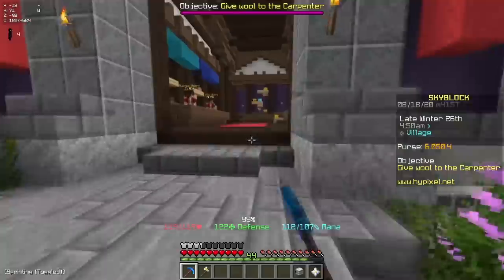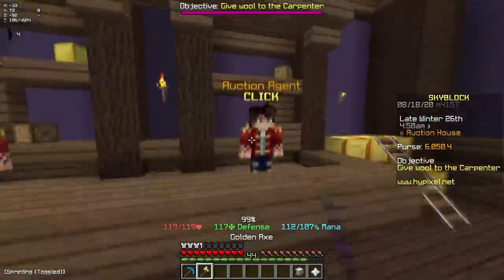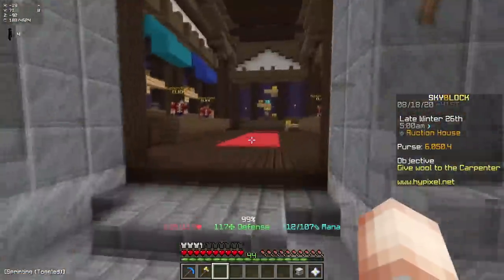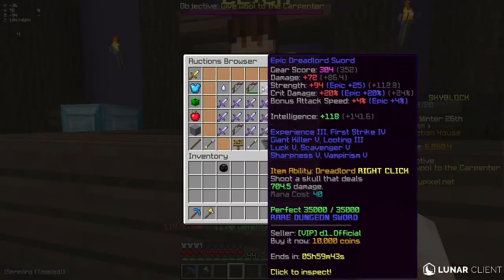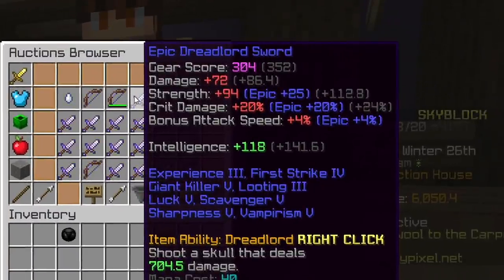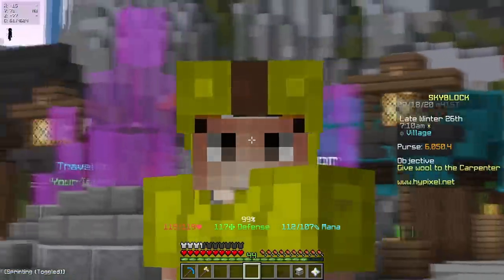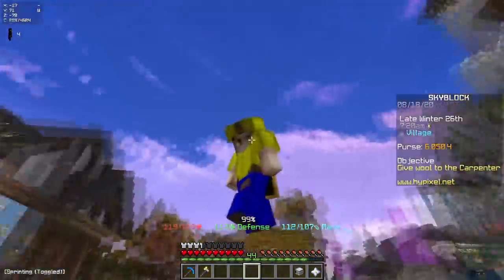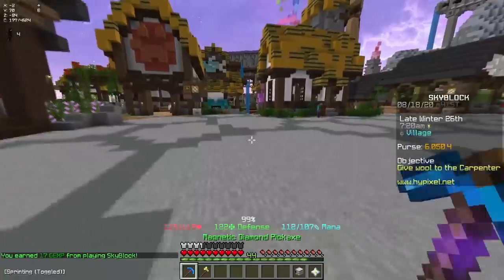I logged on yesterday and was looking through the auction house for cheap armor sets and swords to easily clear out the deep caverns and maybe even go to the crypt or the end. I noticed that if you sort by lowest price and filter through swords, all of these items have durability - that's because they're actually dungeon items. For early game players, these are really good to get because they're already enchanted and have really good base stats. But the catch is that you need Catacombs level 5.